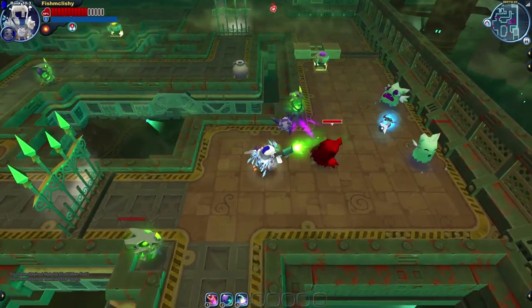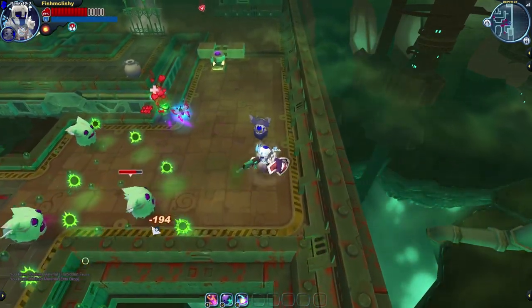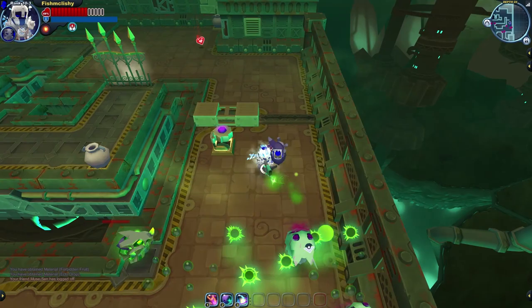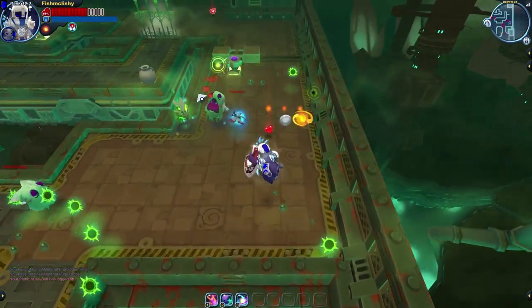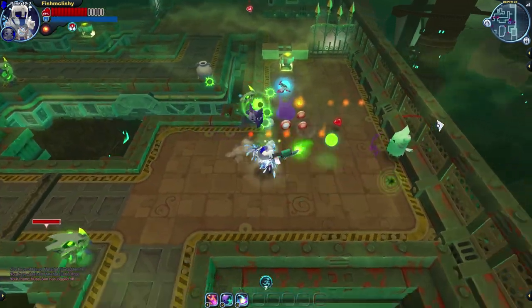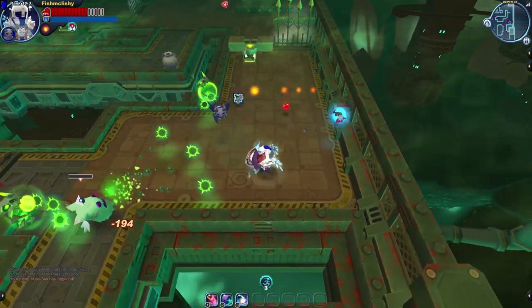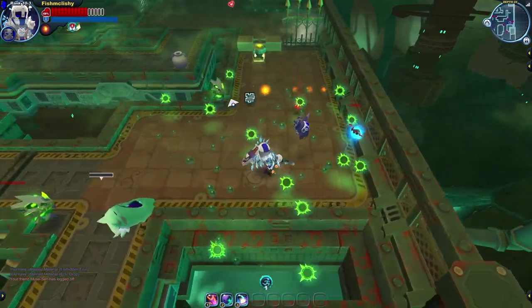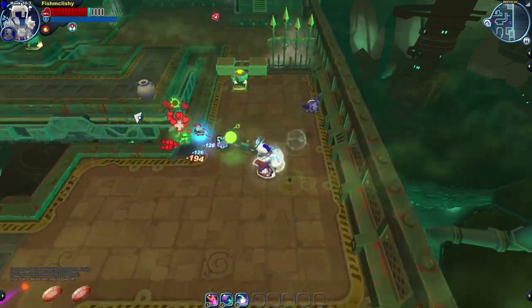The Arcana is a decent elemental option, but suffers from the same issues the Fantamos does — its competition outshines it in damage, and its charge attack isn't pulling any weight. Being in the same damage type as alchemers, the Arcana loses some appeal because of how many status options alchemers provide. Even aside from the status effects, the Nova Driver has more damage and a much more usable charge attack than the Arcana.